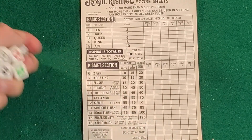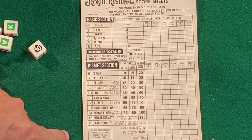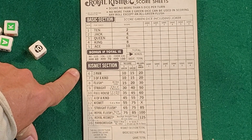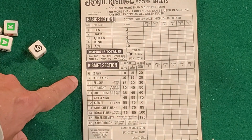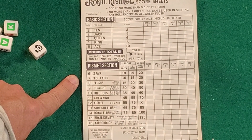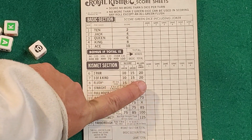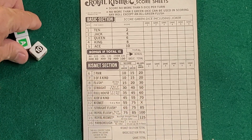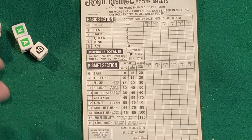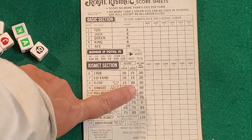In the kismet section, this is going to be the meat of the game. You're basically going to be rolling and trying to get these different combinations. A two pair is simply a pair of one number or letter and a pair of another, such as two tens and two aces. Three of a kind is three of any number or letter — so it could be three kings, three aces, and such. Keep in mind the green dice scoring. A flush is going to be five of the same suit, such as five hearts.